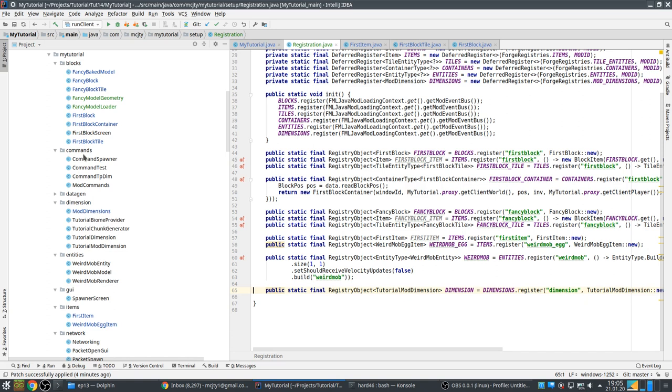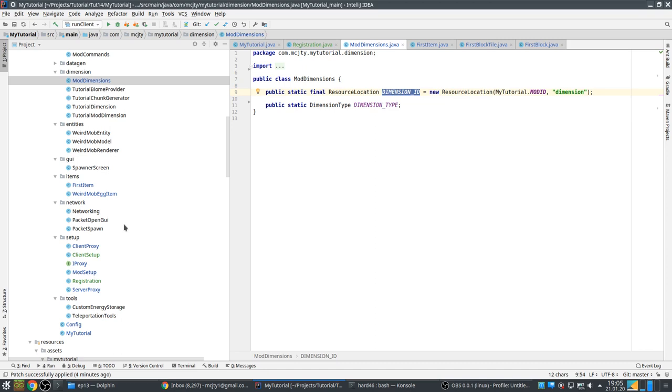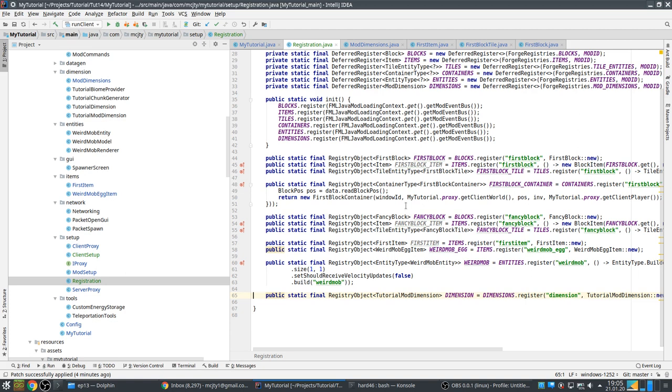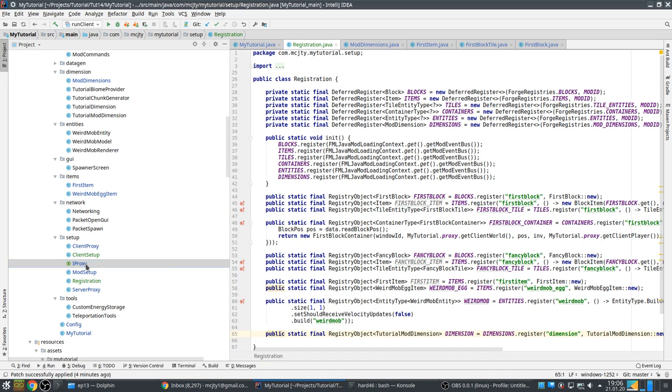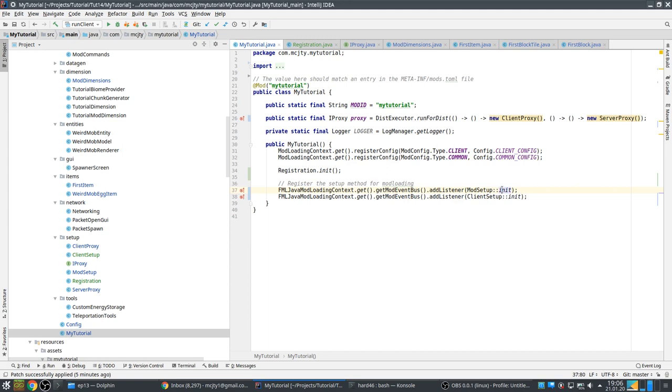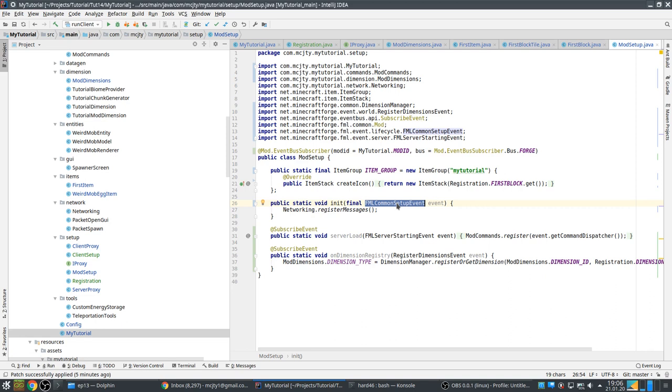The classes ModBlocks, ModItems, and ModEntities are gone. ModDimensions isn't gone because there's still the dimension type and resource location stored there. I personally like this new deferred register system a lot — it's much cleaner and you don't have to worry about order of registration; it's all automatically handled by Forge. I also simplified the proxy — it now only contains two methods, no longer the init, because init is done differently now.